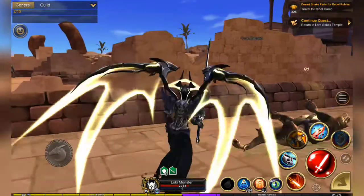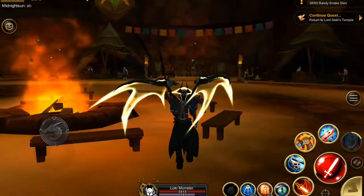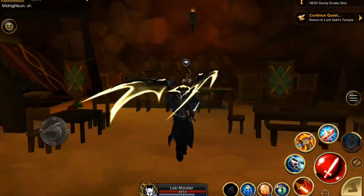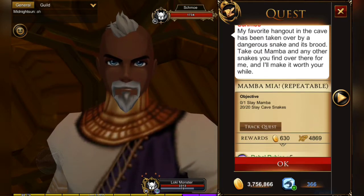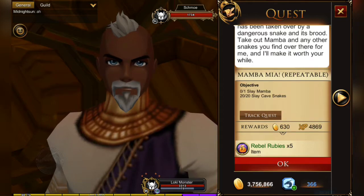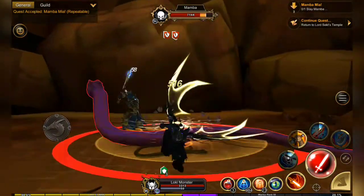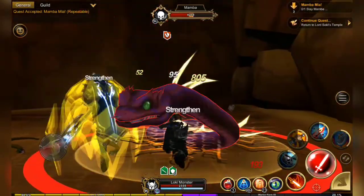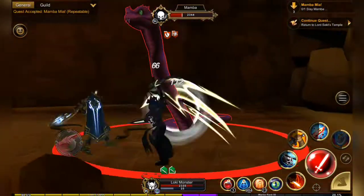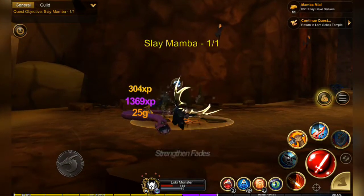There is a new quest over here with Shmo the hydration specialist called Mamba Mia. You have to kill Mamba and 20 cave snakes. It's really easy to kill 20 cave snakes but they are kind of scattered around and it may take some time, especially if a lot of other people are hunting them. With Mamba you do need at least two people to take the snake down, but it could actually be very fast to farm rebel rubies this way.